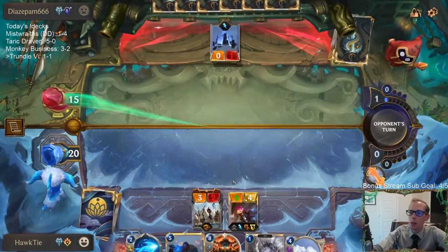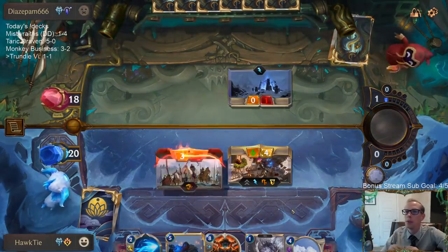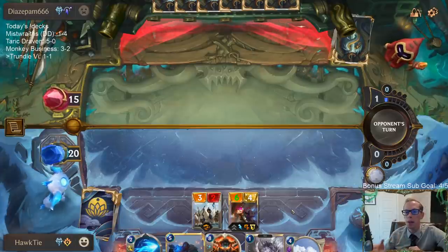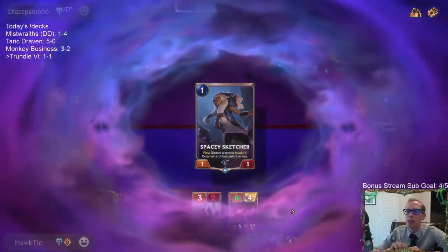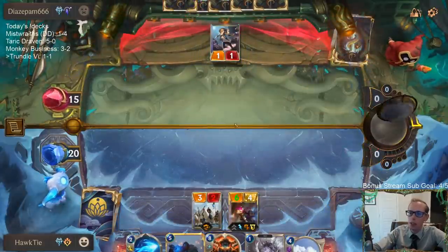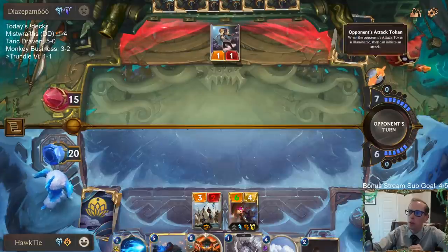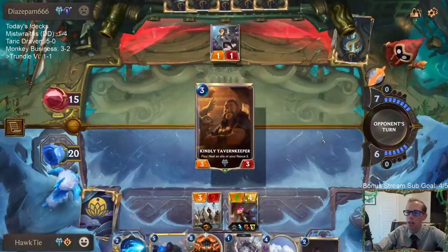One thing I really like about this game is there isn't really a 'take turns' structure like Magic — it's not like I have turn one so I play my one-drop and attack you and you're doing nothing. Each turn is just a round — both players gain mana, both play things back and forth. One person is the attacker and has the attack token, which makes it really balanced.